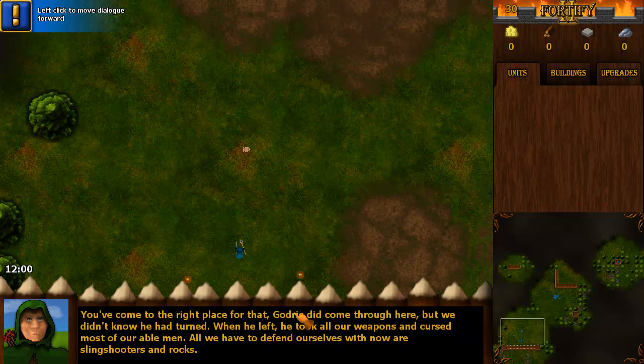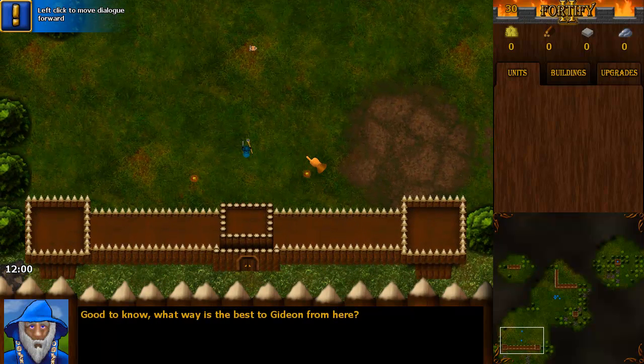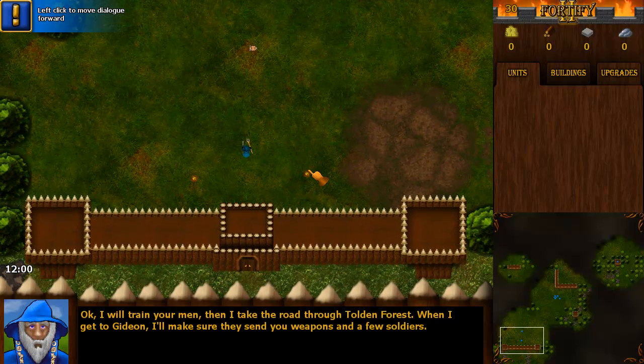Godric is the name of the bad guy, and he passed through this village. The mayor of this town is now explaining where he went and what he did. There's some dialogue that will be interesting when you play it, not so much now.